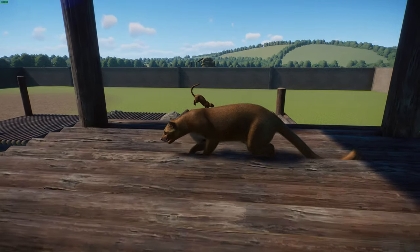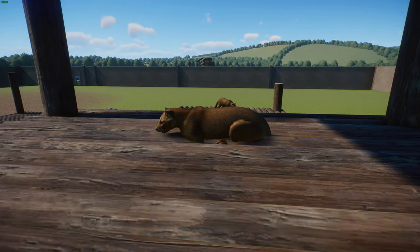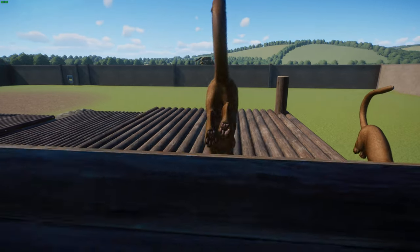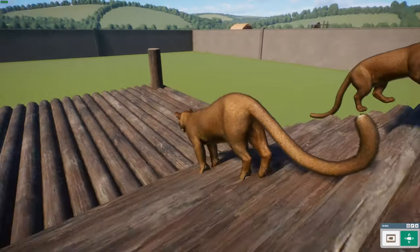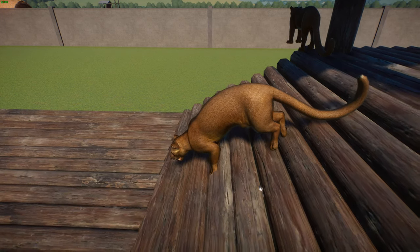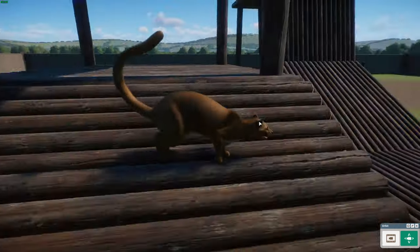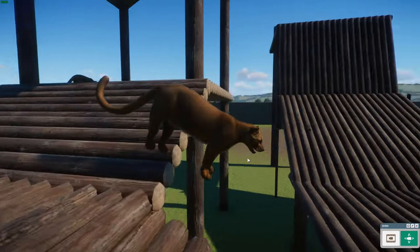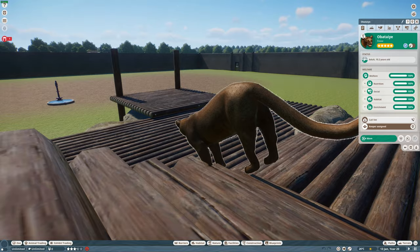Sexual maturity occurs at about 3 to 4 years of age. Life expectancy in captivity is about 20 years, and probably less in the wild — maybe 15. They're listed as Vulnerable by the IUCN. They are feared and generally avoided by the Malagasy people and often protected by fady taboo, but their greatest threat is habitat destruction — Madagascar faces big issues around deforestation. Toxoplasmosis and other pathogens have also been recorded in fossa, which is concerning. Wonderful examples of convergent evolution.